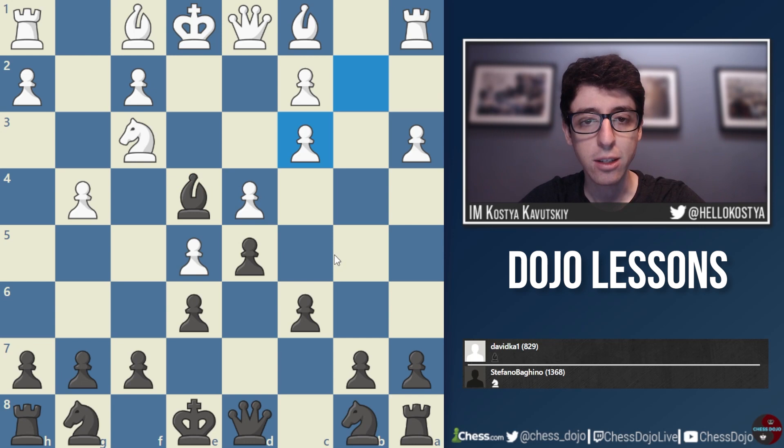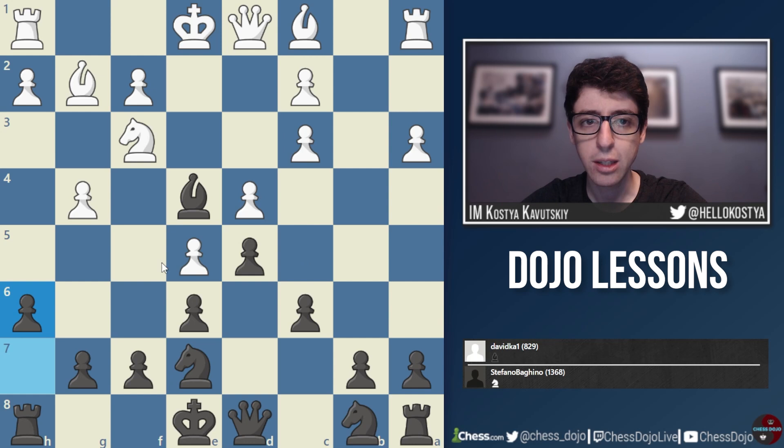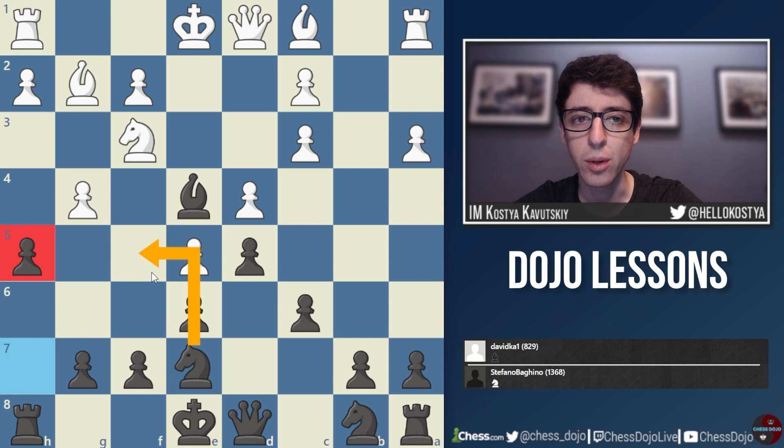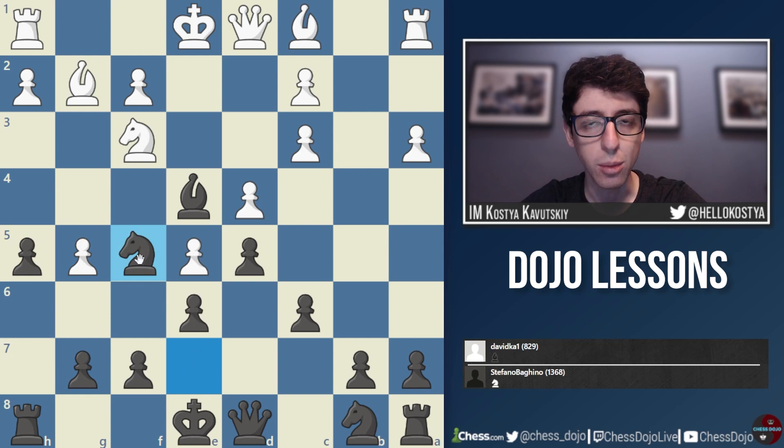We continue with c7 which makes sense, bishop g2, and now h6 — which Stefano writes is to control the g5 square and give the bishop a possible retreat to h7. I think h6 is fine, but I would also consider h5, a very thematic idea in the Caro-Kann and French. The point is to fight for the f5 square — black is attacking the g4 pawn. If white takes on h5 or pushes g5, black gets a fantastic square on f5 for the knight and is doing wonderfully structurally.